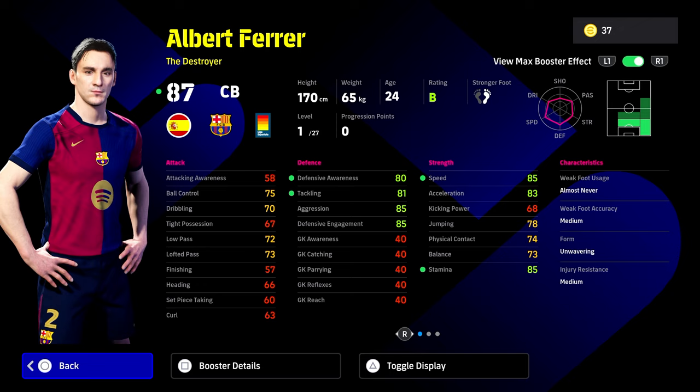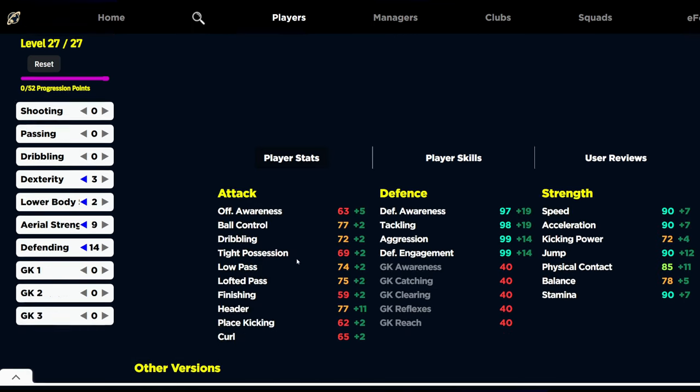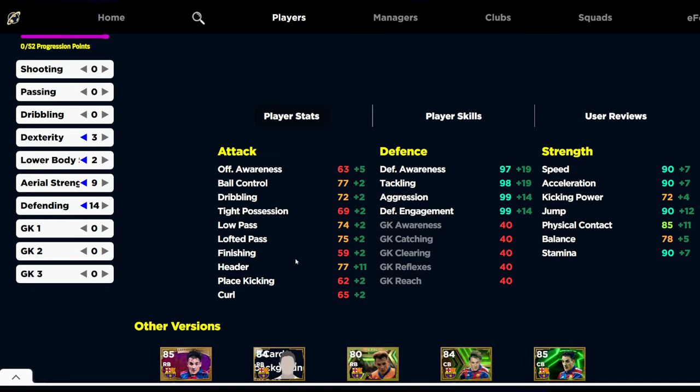Defensively, and in speed, acceleration, and stamina, he's all in the mid-80s, apart from defensive awareness and tackling, which is still not too bad. He has dueling plus two, and he's going to be very solid at the back: 90 speed, 90 acceleration, 90 jump, 90 stamina, 85 physical contact. The build starts with dexterity at 3, lower body 2, aerial strength 9, and defending 14. His defensive stats will be 97, 98, 99, 99. You can top those up with an extra booster — Shutdown if you want to go that route.